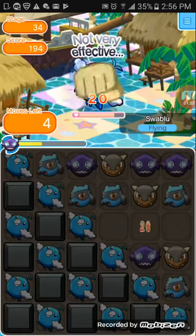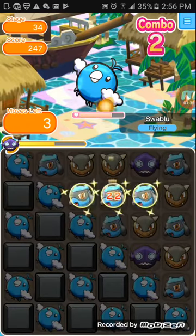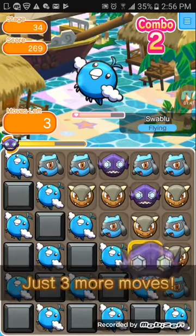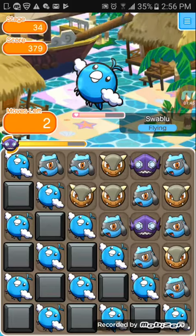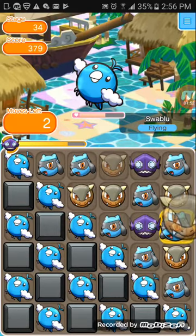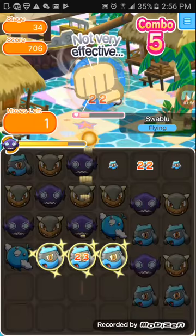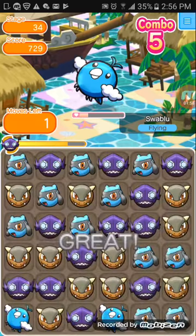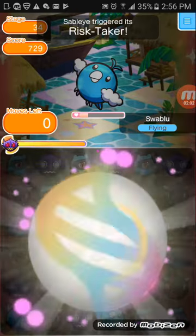Not very effective. Okay, now we're using Sableye and we are going to put this one right there. Like one more move and he will be able to mega evolve, so let's put Kangaskhan right here. That's nice. This is kind of like Candy Crush but this is better than Candy Crush.